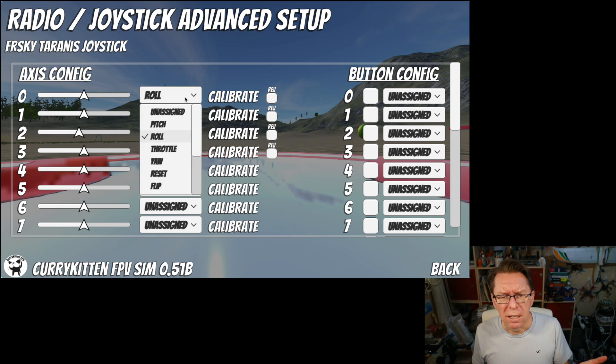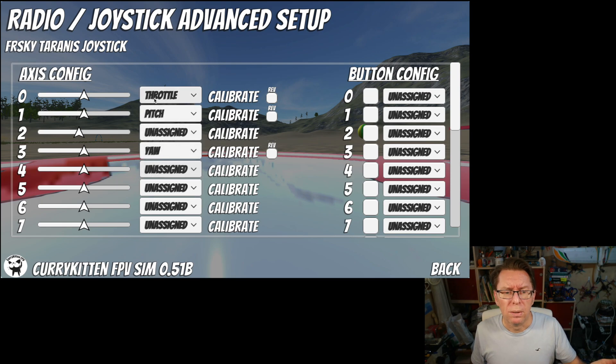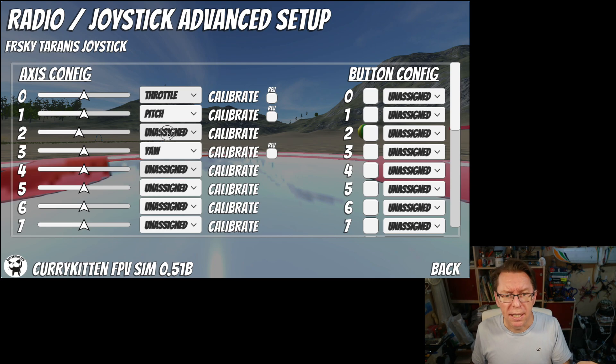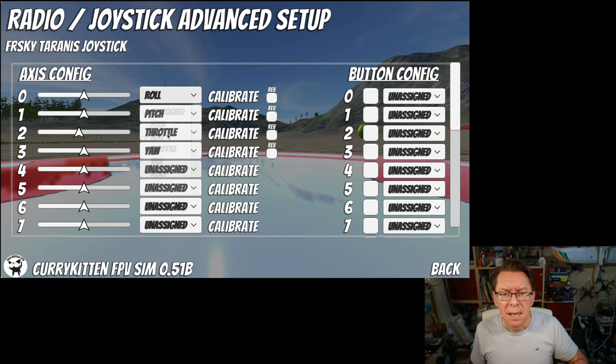So we've got an obvious one here: if I wanted to decide that was the throttle rather than roll, I'd set it to throttle, throttle would be unassigned from axis two, and I could swap it back and add roll back in. I've also added some more functions, but before we get on to that, let's talk about the calibration.